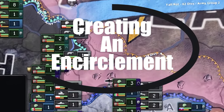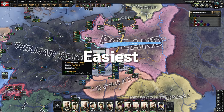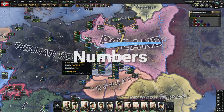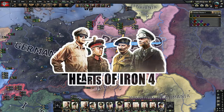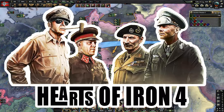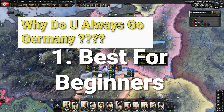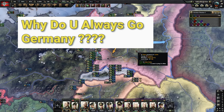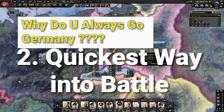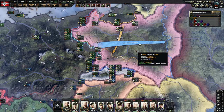Creating an encirclement — why they're so beneficial: it's the easiest way to kill large numbers of enemy divisions without losing anything yourself. Welcome to this Hearts of Iron 4 tutorial. Someone was asking why I always choose Germany. Two reasons: number one, they're the best country to get started with if you're new to the game, and number two, they're the quickest country to get into an offensive battle if you choose the 1939 start.